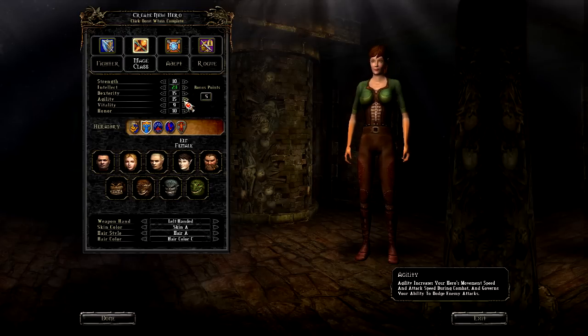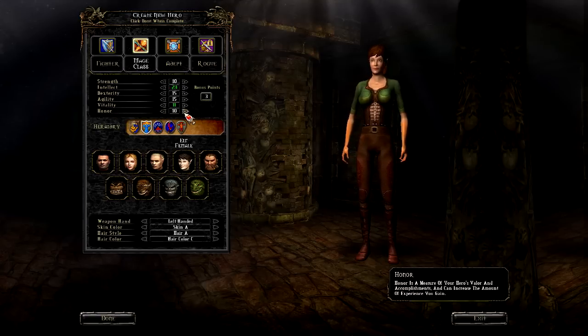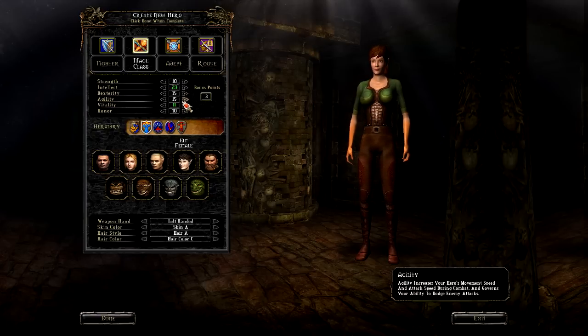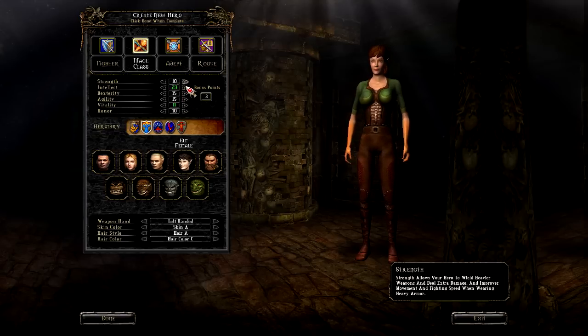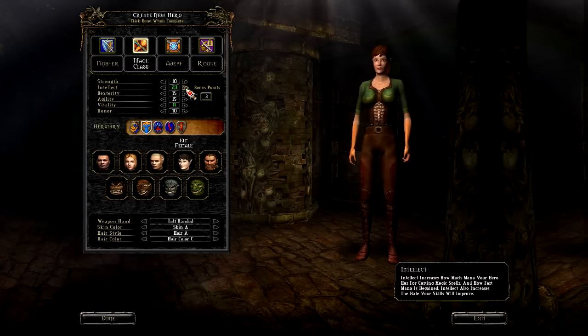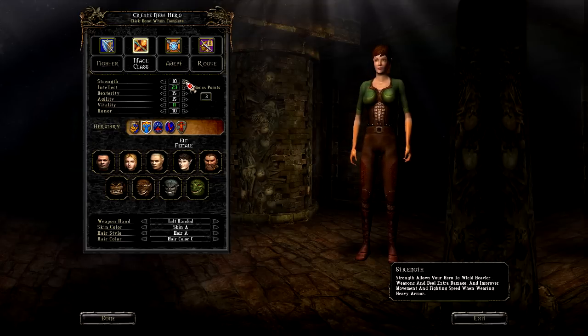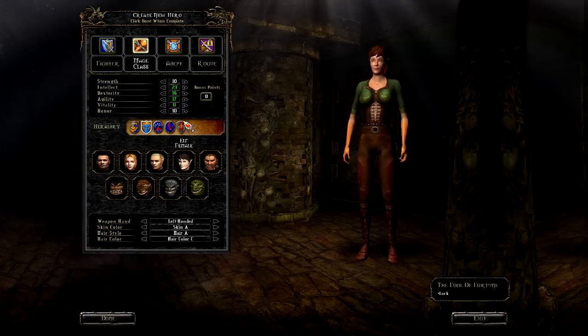We get 11 points to assign as we please to our stats. We'll pump up intelligence quite a bit and add a bit of vitality. Honor just gives you more experience, so you're paying points you get from experience to get more experience — kind of not worth it in my opinion. Vitality is health. Agility is movement, attack speed, and your ability to dodge things. Dexterity is your ability to hit things and open locks. Intellect is magic and how fast you regenerate mana as well as improving your skills. Strength lets you wear heavy things and hit things hard. So we're going to pump all these things up a bit.